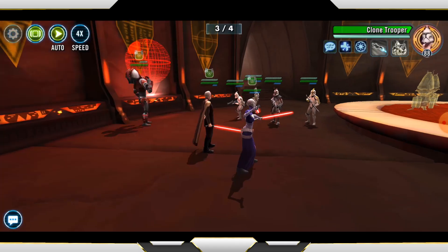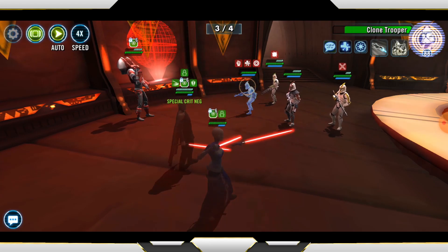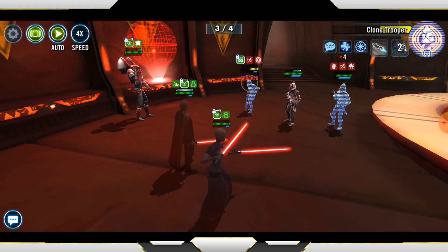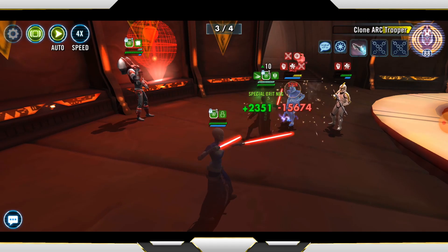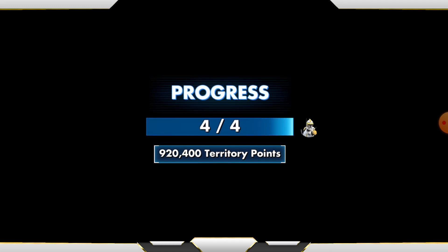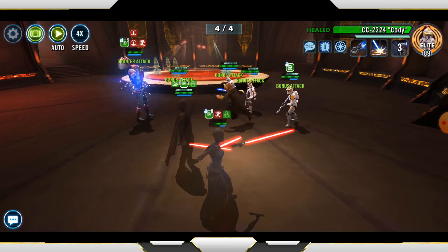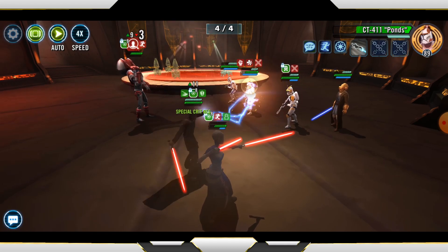I do love the backgrounds of this event. I really wish we could use these more in Grand Arena Championship — just more variety, especially this one because who doesn't like seeing the Death Star? Dooku at Relic 6 — I don't think it's necessary because I remember doing this at Gear 12. That's probably why Gear 12 is the command requirement for this mission. Don't attempt it with Gear 11. I probably want to be going for Ponds actually, because he does some pretty nasty abilities. And we've done it.